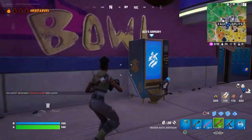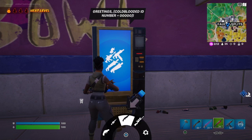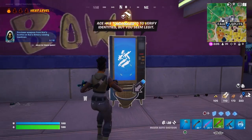Welcome back to Fortnite. I'll be showing you how to purchase a weapon from an Ace Exotic, or Ace's Armory. This is what they look like — it's basically a vending machine, and they're scattered around the map, usually at locations that have vaults.